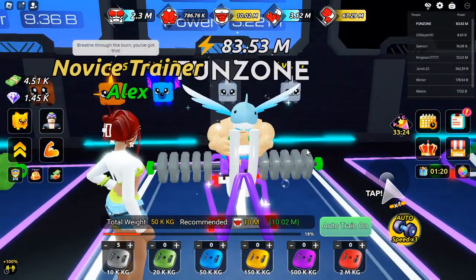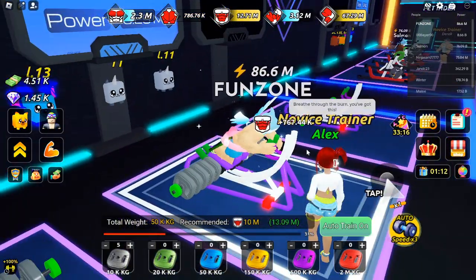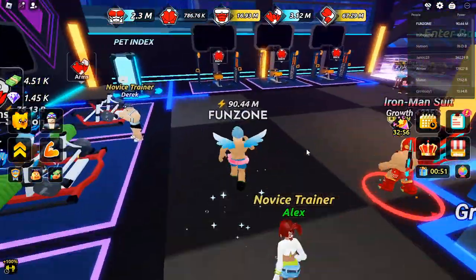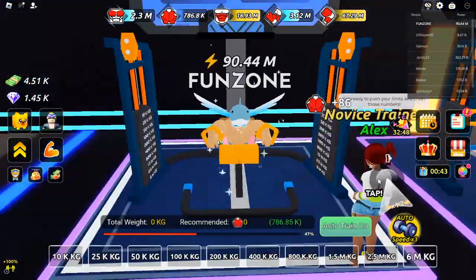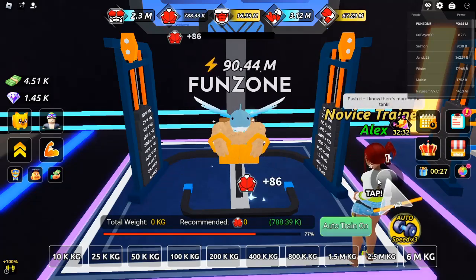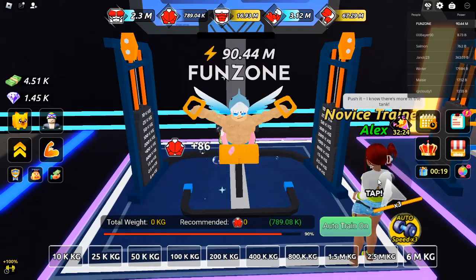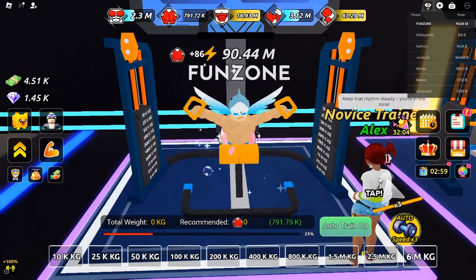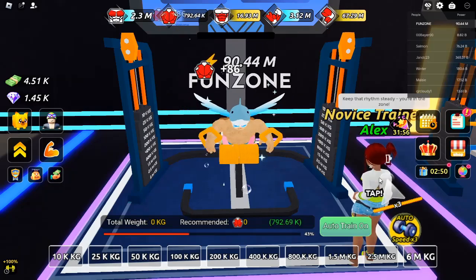Quests and Achievements. Completing quests and achievements is a great way to earn additional gems and cash in Swim League. Daily and weekly quests are tied to activities like training and winning races, and completing them gives you access to valuable in-game currency. Achievements, on the other hand, are automatically completed as you hit certain milestones, offering even more rewards.